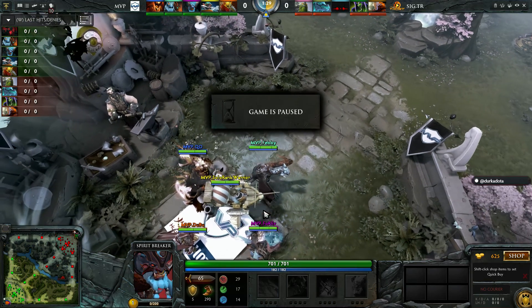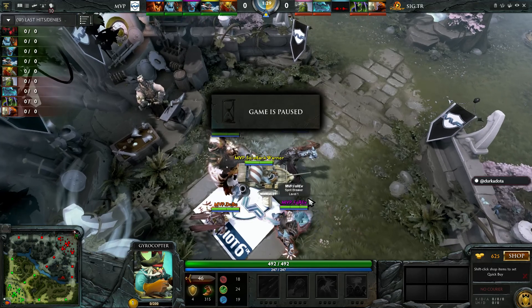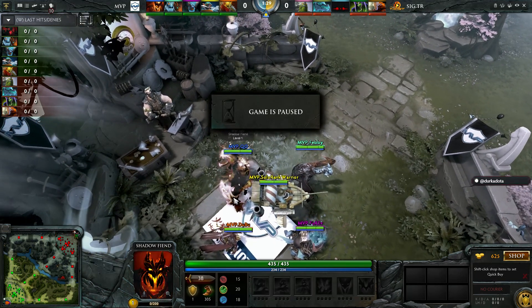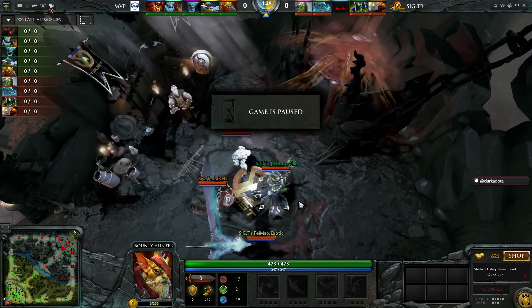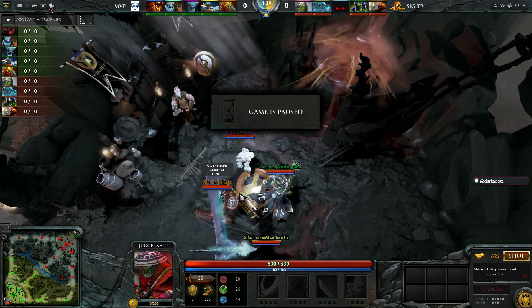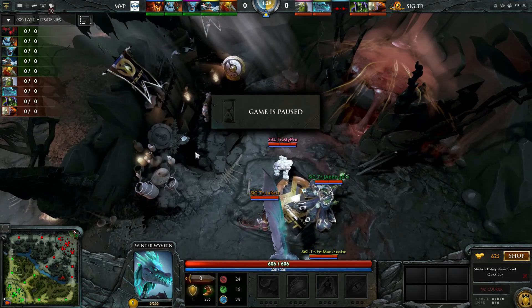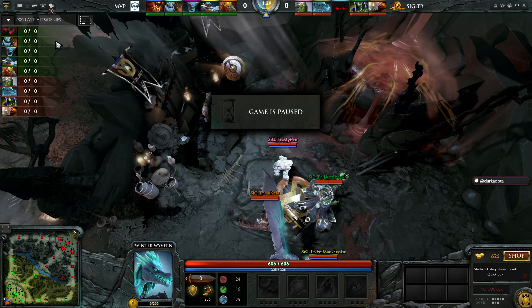Final lineup: Florev on Spirit Breaker, Feb on Jakiro, Solo Rank Warrior on Gyrocopter, and QO on Shadow Fiend for MVP Phoenix. For Signature Trust: Jab on Rubik, MyPro mid on Tiny, Neela Kells again on Juggernaut, Febmal playing Winter Wyvern, and their fifth hero is Darkseer.